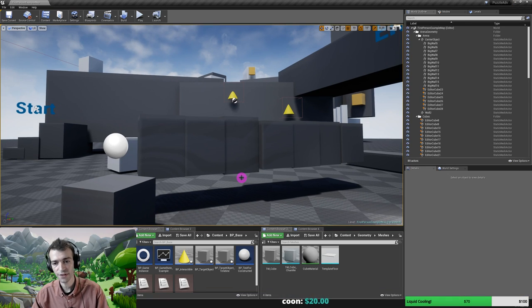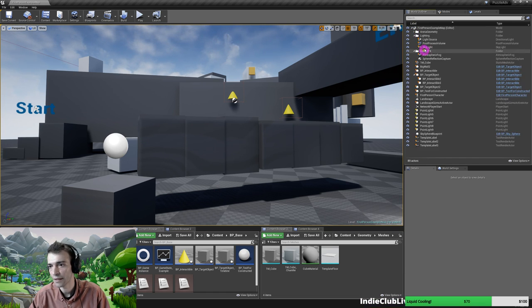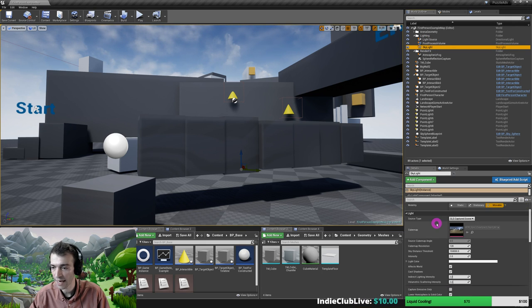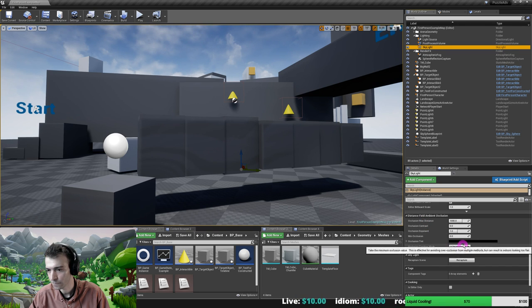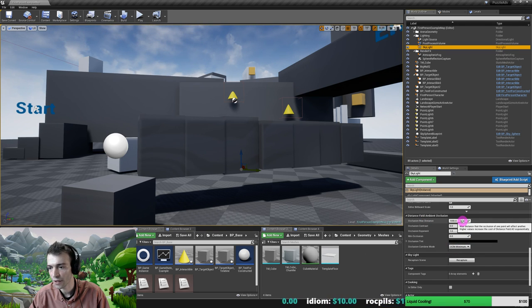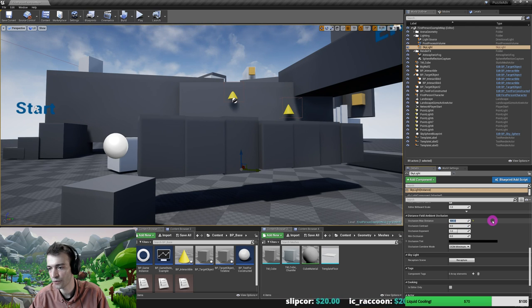So the first issue, and the one which is the most annoying, is the fact that I'm seeing these streaks here. Let's just quickly look at the settings in the skylight. The occlusion max distance is probably the culprit. If I decrease it to 500, it goes away. If I put it back to 1000, it starts happening again. 1500 - it gets even more obvious.